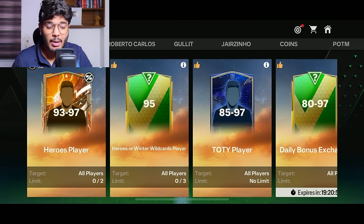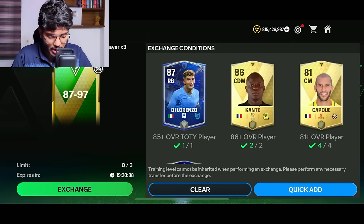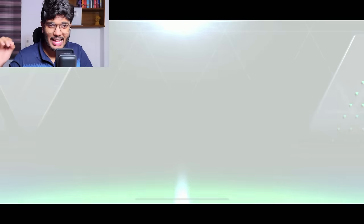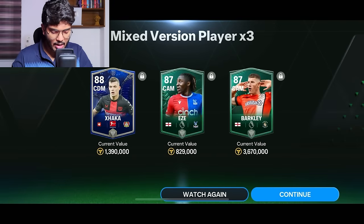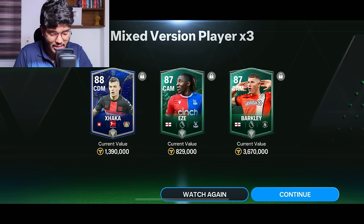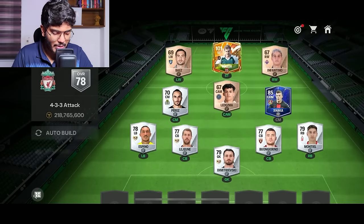If I fail to reach the target OVR, I have to start the match with one own goal. I'm beginning with the 87-to-97 exchanges. I've got enough fodder, so this is the first exchange of the day. I pulled Zaka and Barclay — that's not great, so I'll skip Barclay. I have to use at least one player from each exchange, so welcome to the team, Granit Zaka!